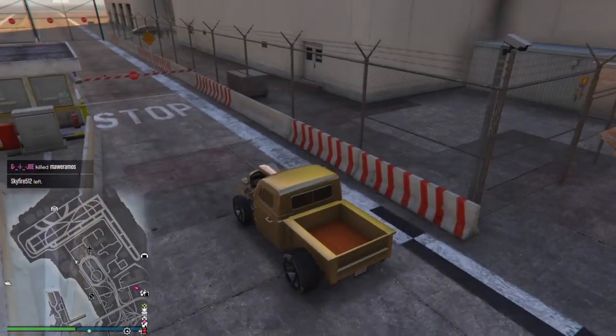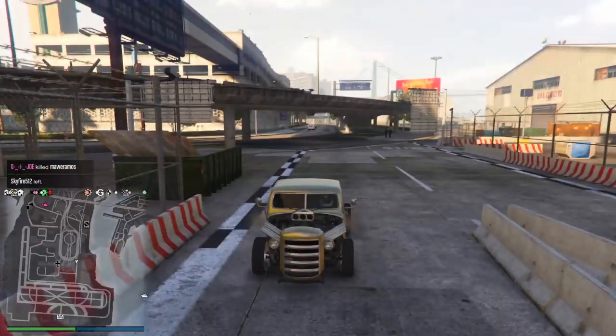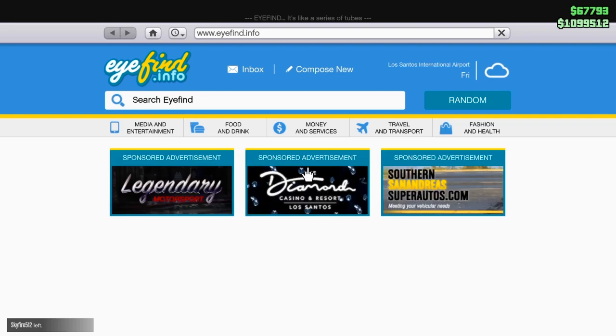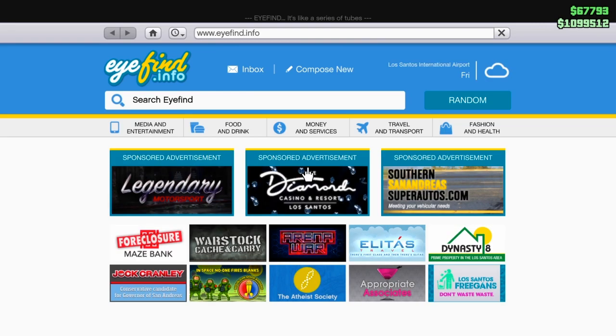Welcome back to Grand Theft Auto. In this video I'll be showing you guys a glitch with this truck — it's called a bobcat or whatever the name is. It's basically a speed glitch with this truck. So if you want to drag race anybody or if they're in a supercar, you can literally fly right past them easily doing this glitch.